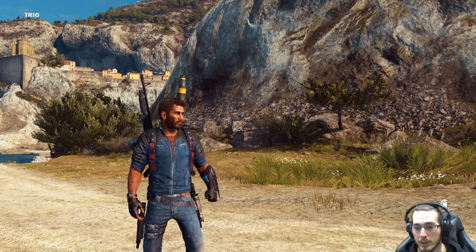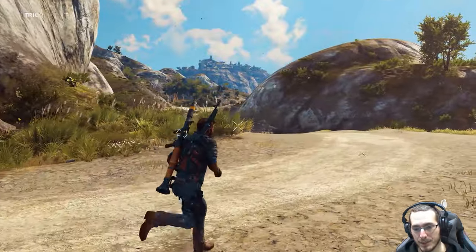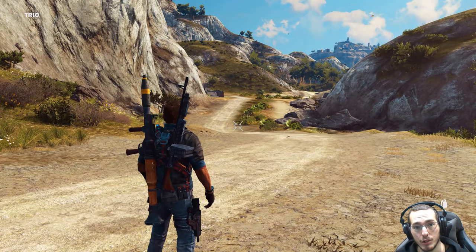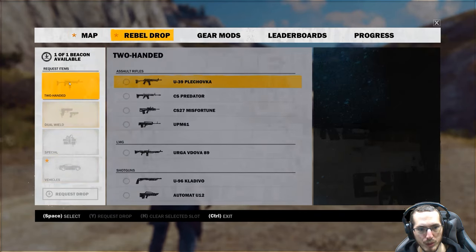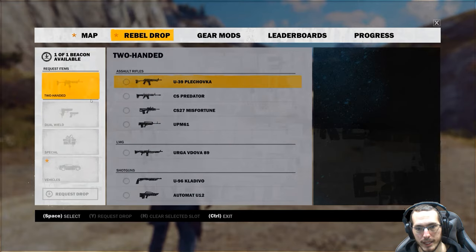Welcome to Just Cause 3. This is the third attempt at recording because the first time I had VSync disabled, which caused frame rates to go absolutely crazy when I would press Tab to view the map or the rebel drop — a neat little thing you can use to have your rebel buddies drop whatever you've chosen and unlocked from the list.